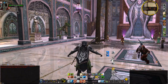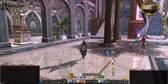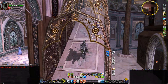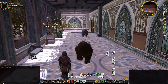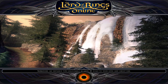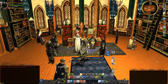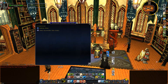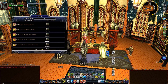First you go to Rivendell, in the Last Homely House, and go up the stairs. We go to this room, and in this room there'll be an NPC. This is where we can battle our new legendary items.